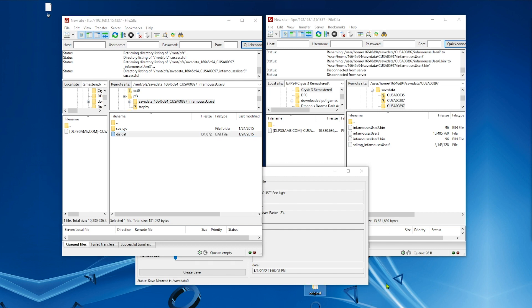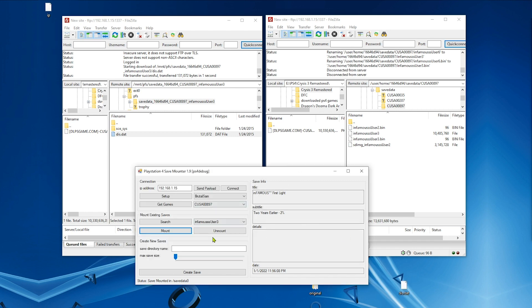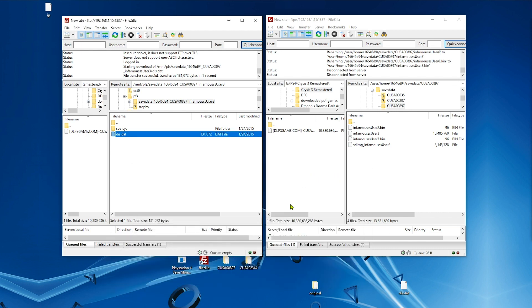Copy the decrypted save file over here. Now we need to unmount because we're done with this step. Now we've got our decrypted save file.